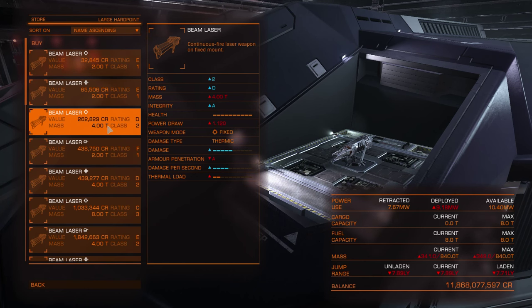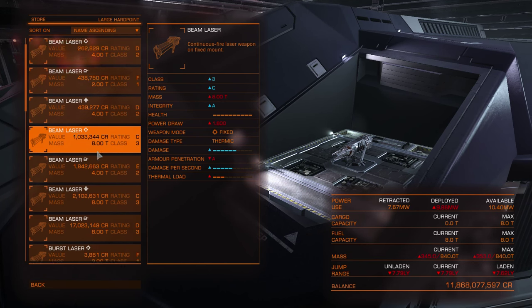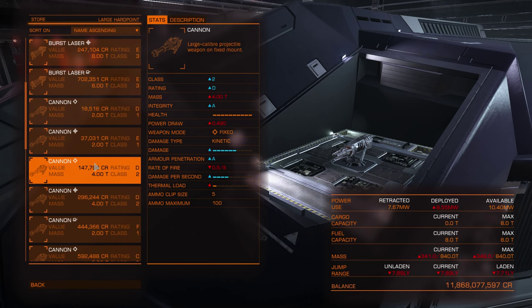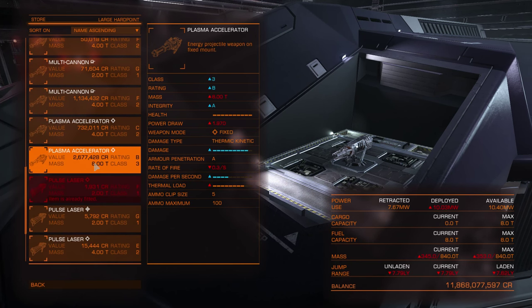Small weapons have 100% damage only against small ships. Medium weapons are full damage against small and medium ships. Large weapons have 100% damage against all ship hulls. Vulture is good in that case because it has only large hard points, so you can have 2 large weapons with no damage penalty. However, cannons and railguns are excluded from damage penalties — so medium railguns will not receive a penalty against large ships.